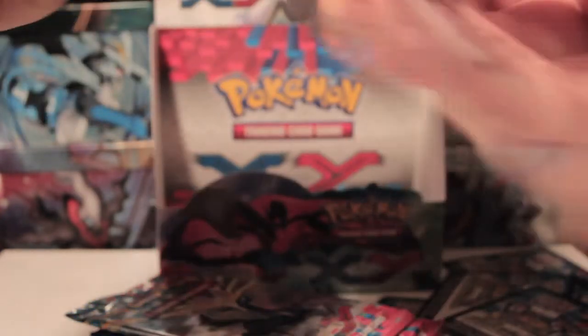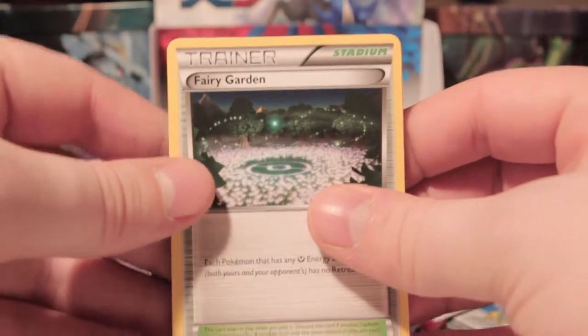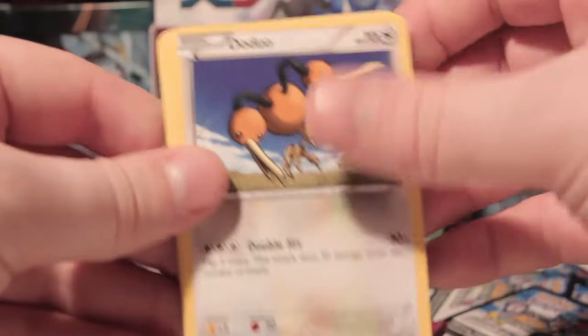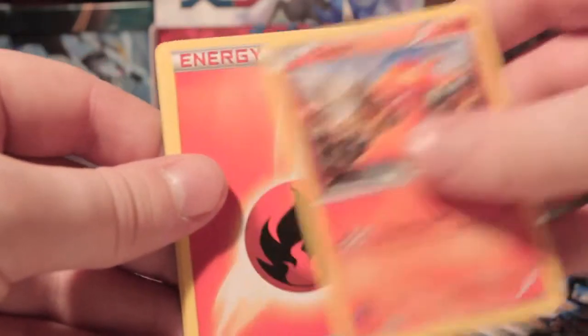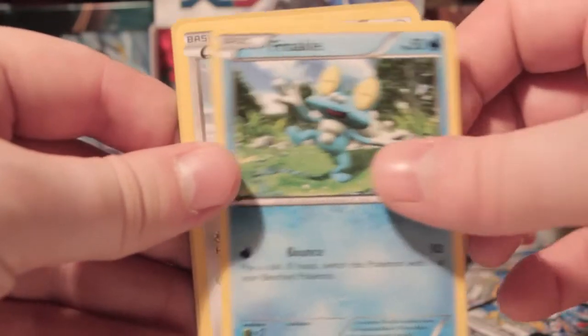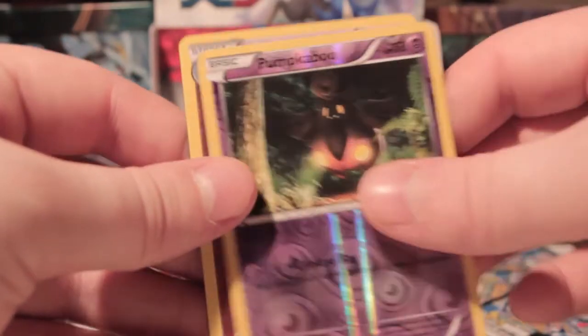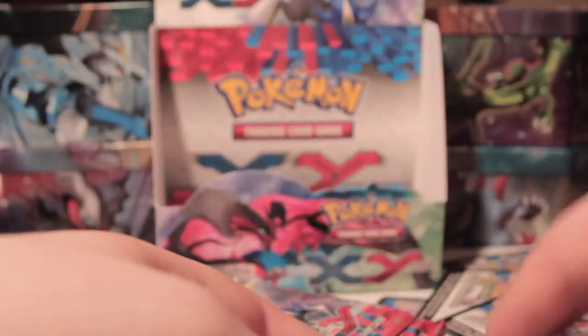This is going to be the best part — you can feel it, all the good cards. So we've got Fairy Garden, Venipede, Shauna, Dodrio, Slugma, Fire Energy, Froakie, Skitty, Reverse Pumpkaboo, and a Slurpuff Holo. All the good! That's three holos in a row.